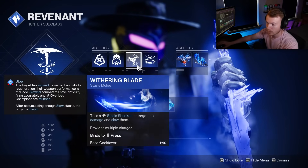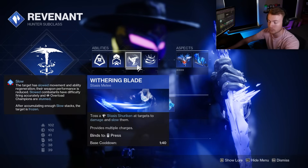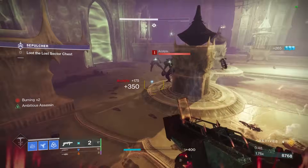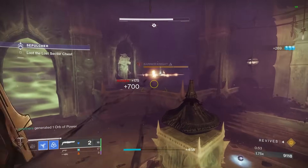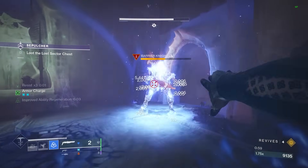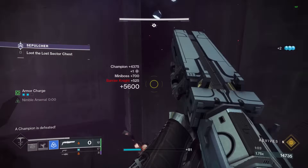For our melee, we're running Withering Blade. This is a Shuriken. It slightly tracks to enemies, and then once you hit one it'll ping around between multiple enemies, making it very effective for add clear. Plus, it applies over 50 slow stacks when you hit an enemy. So you can use two of these — because we have multiple charges — to quickly freeze an enemy, making it very good against overloads when you're using just the slow, and unstops if you want to freeze them and prevent them from healing.